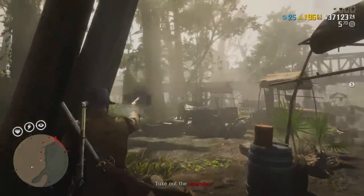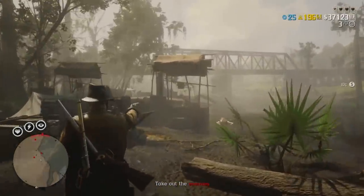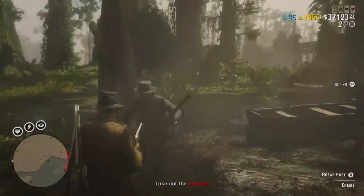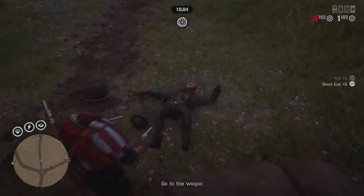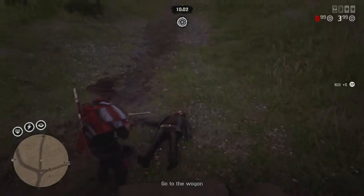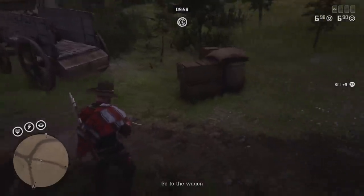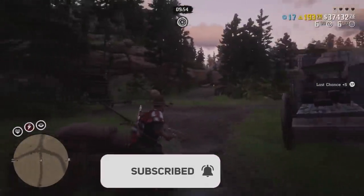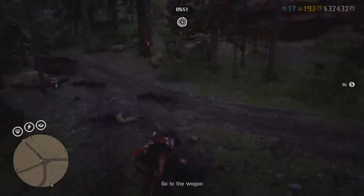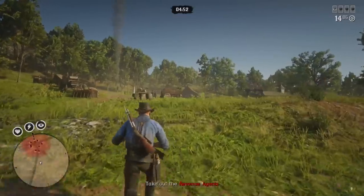Speaking of revenue agents, make sure you're stopping for those checkpoints. You can try to blast your way through, but I wouldn't recommend it with this role, because you don't get any extra money or XP for delivering faster or slower. Be careful around revenue agent roadblocks, because if they attack your wagon and shoot it, it takes damage and you will lose some Moonshine, thus lowering your XP and your profit.